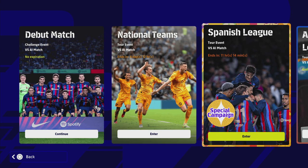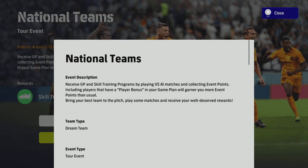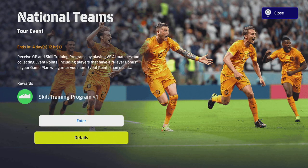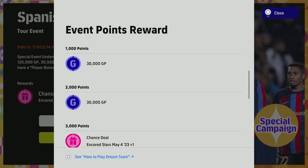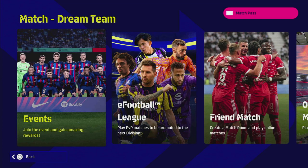We're going to go to the national team or the Spanish league tour events — these will rotate every week, so if you watch this video today you'll have these, but next week it'll be a different tour event. All we're going to do is complete those and collect the GP rewards. You can see 30,000 and 30,000 — that's 60k. We can play against the AI on the lowest difficulty, scoring 10 goals a game if we want to learn the ropes, and we're going to have 180,000 GP once we complete those two events.